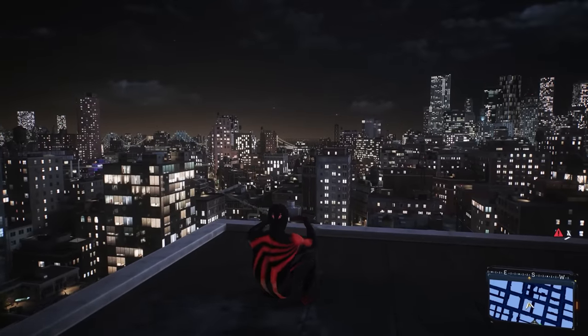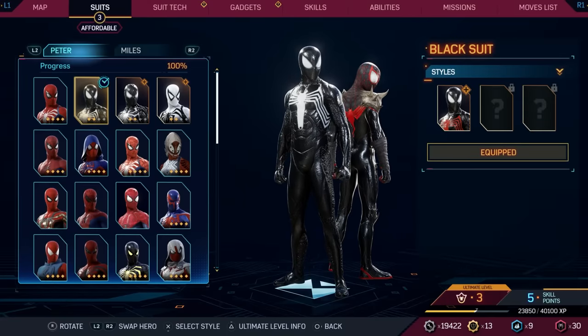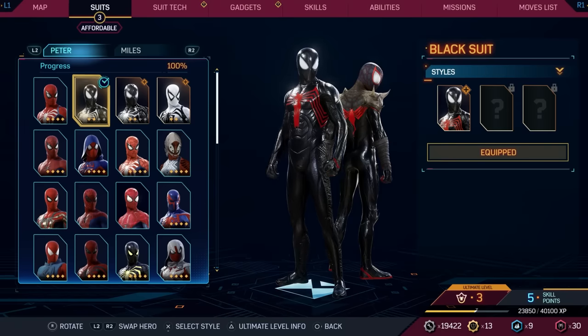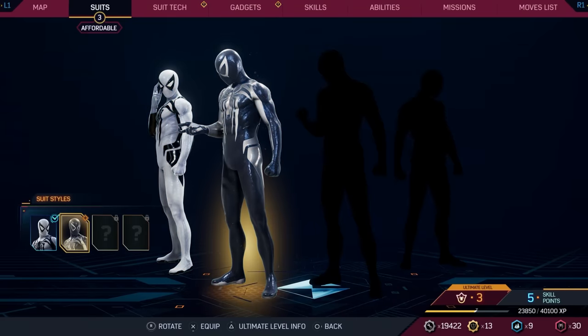The Hellfire Gala suits for Peter and Miles are free, and there's the Fresh and Fly suit pack you can buy to donate to the Game Heads charity if you're in the US. In New Game Plus there are also ultimate levels — levels beyond the normal level cap — and what you unlock with them are new suit styles for all three of Peter's symbiote suits: the base symbiote suit, the upgraded symbiote suit, and the anti-venom suit.